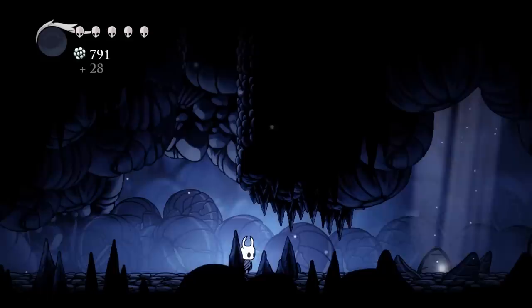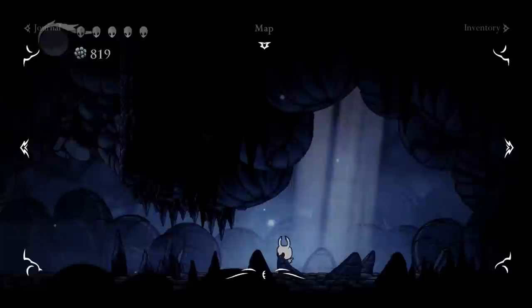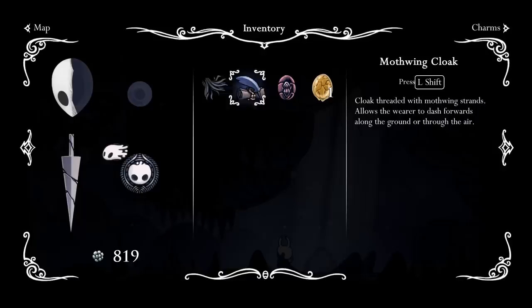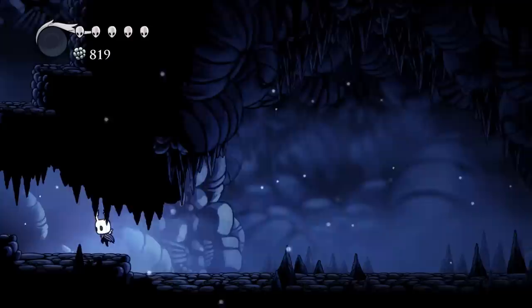It actually continues on. Unless this is where the worm is. A Baldur Shell! Oh my god, look at the background. Are they all sleeping? Are those like a million Baldurs? Let's check the inventory. Maybe it's a charm. Oh, it's right there - protects its bearer with a hard shell while focusing soul. It has a two cost. The shell is not indestructible and will shatter, so it's a temporary or maybe permanent shield that absorbs like two or three hits. Interesting. This might be pretty good.